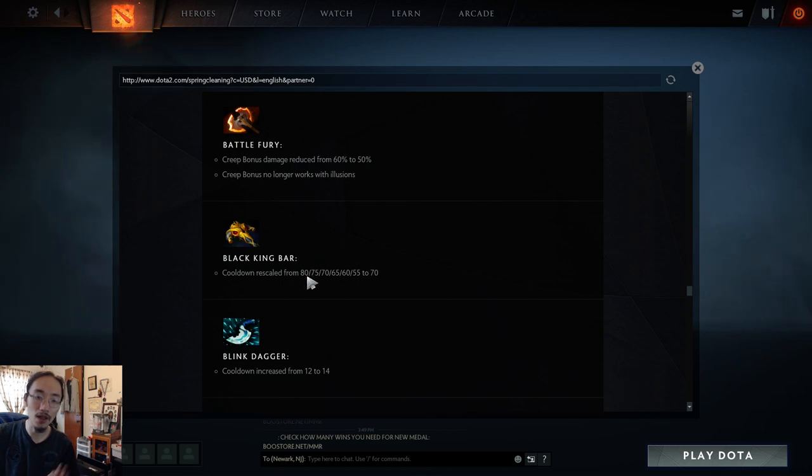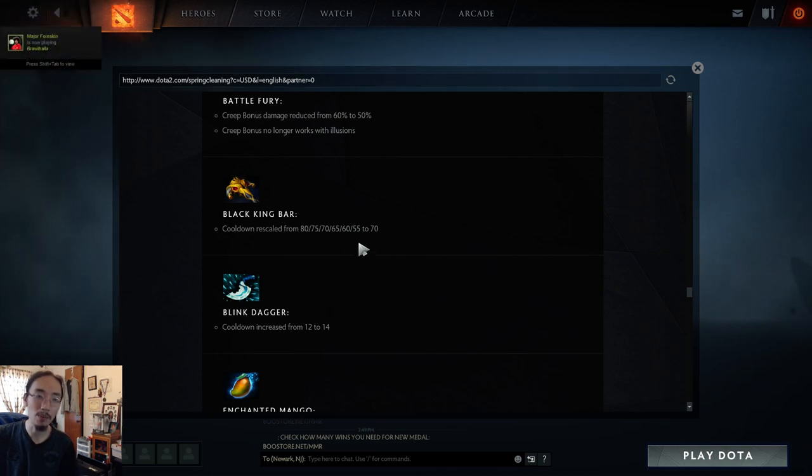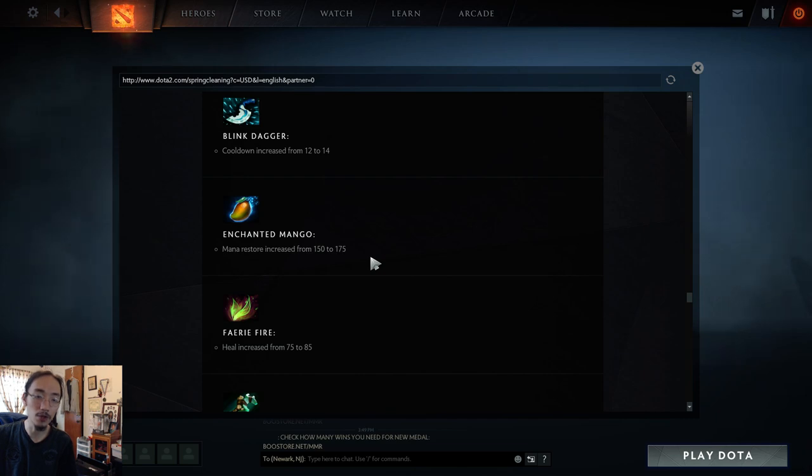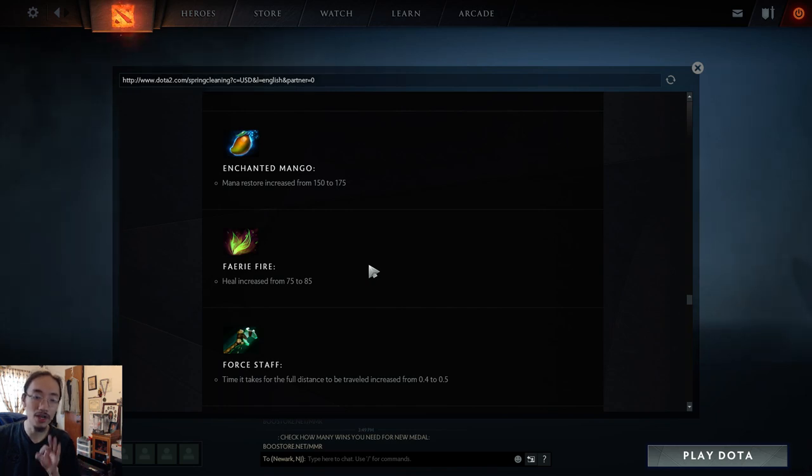Blink Dagger cooldown slightly increased, affecting heroes like Puck that use it to escape. Enchanted Mango and Fairy Fire are both slightly buffed — these items weren't purchased enough. Some mid heroes like Shadow Fiend have been buying mango instead of clarity to surprise enemies with a casual mango nuke. Fairy Fire gets 10 more health — the only players I've consistently seen buy fairy fire are GH and Miracle. Force Staff travel time increased from 0.4 to 0.5 seconds, making it slightly slower.